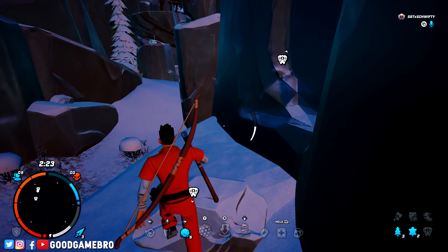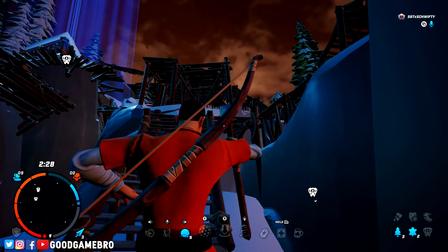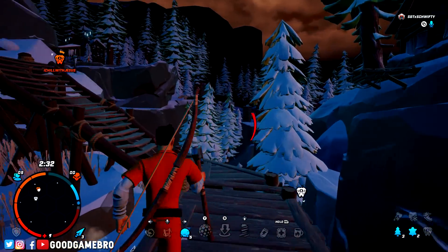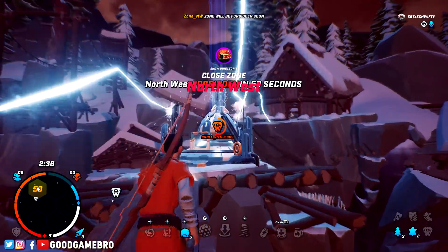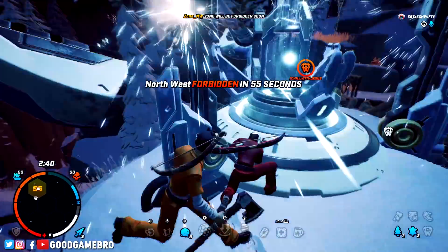I'm chasing this guy and I kind of lost him, but you might see these little glowing footsteps. Because I hit him, I have a certain amount of time that his footsteps are glowing. I can see him go to the left, I just got to find a way to traverse this. This guy has no idea that I'm actually chasing him — he's trying to get this little electronic thing on the map that spawned.